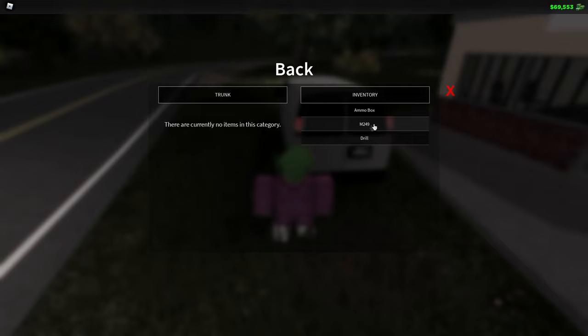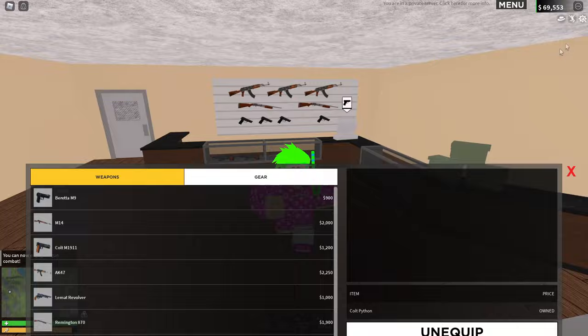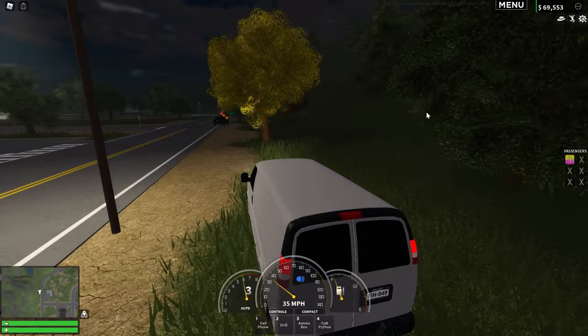We got the big gun equipped. Let's put it in the back of the van. I can actually hold the revolver in my hand, so let's grab that too just in case somebody tries to rob me - so I can shoot off criminals. Now let's try to cross the border.